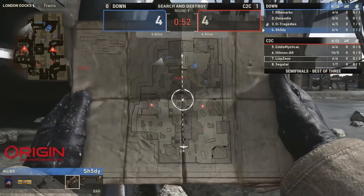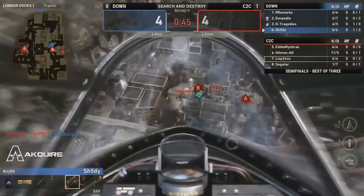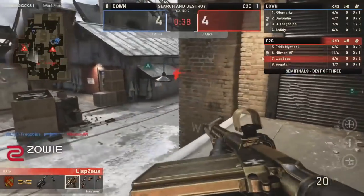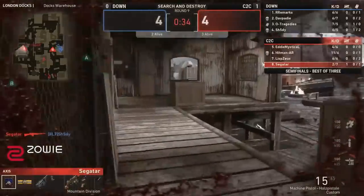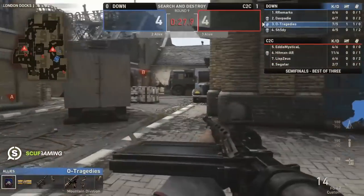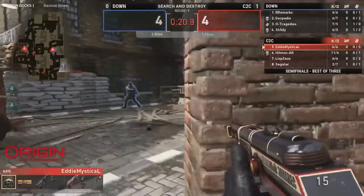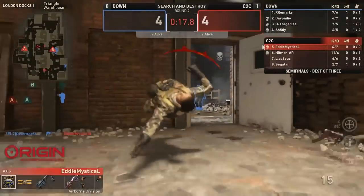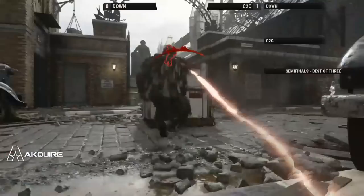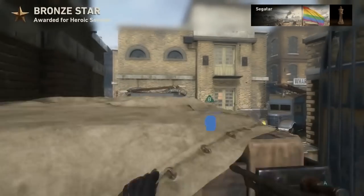C2C still has the series advantage at 1-0, needing just two more rounds here on London Docks to close out the series and advance to the finals. Shady didn't earn those extra 10 points — he only earns the Fighter Pilot — but despite that had a fantastic run with a 5-kill spree at one point. He calls in the Fighter Pilot on offense. Three players not running Mountain class, so their position is known. Segatar wins a huge fight, dropping Shady. It's a 3v2 advantage for C2C.